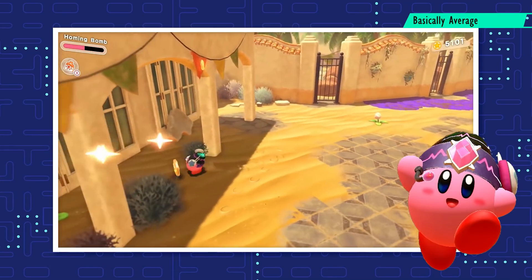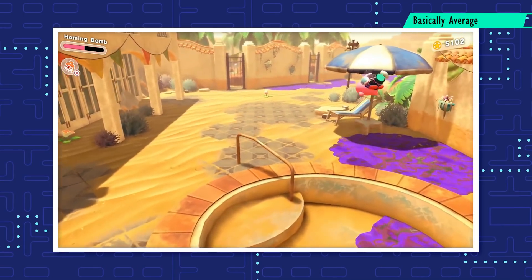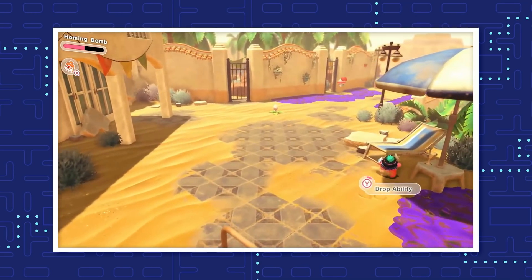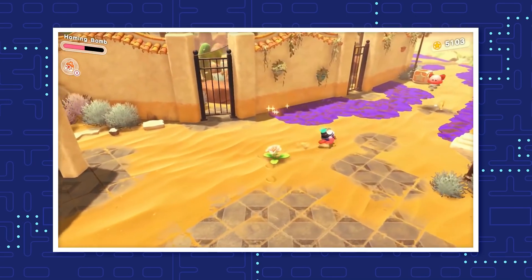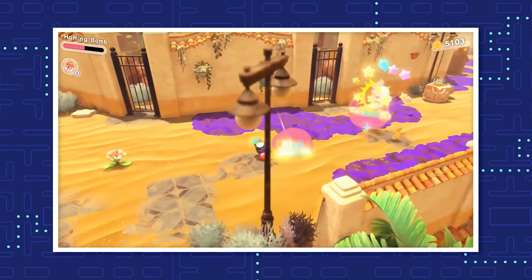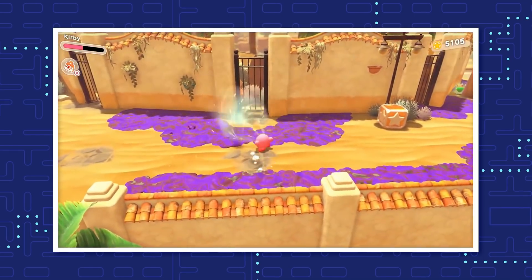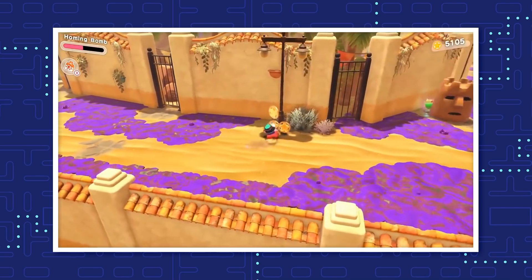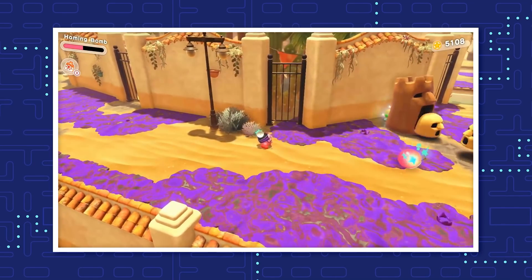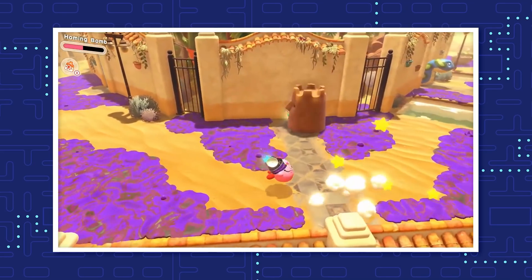The Homing Bomb is the third and final evolution of this copy ability. When Kirby throws the bomb, it won't just stay still and explode — instead, the Homing Bomb will roll forward until it detects an enemy nearby, and when it does, it will pursue that enemy until it reaches it and takes it out with a blast. On top of that, it has the same abilities as the Chain Bomb and can attach up to 5 bombs together to create a network of fireworks that Kirby's enemies will never forget.